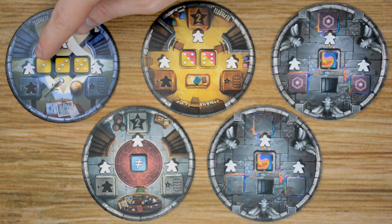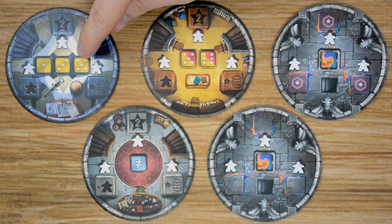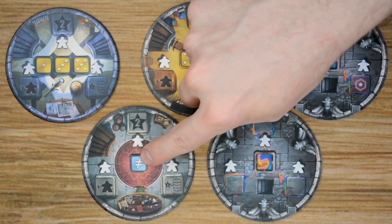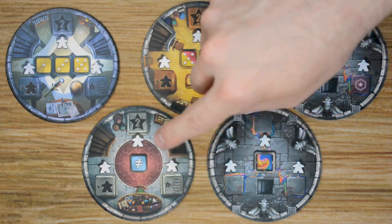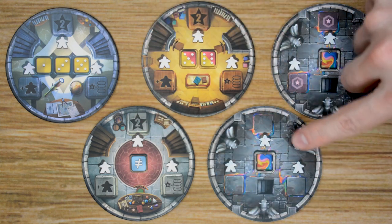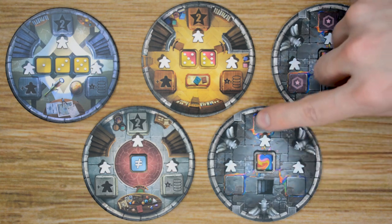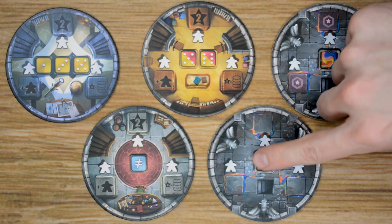Each tile also has a spot for a meeple and specific requirements for the color and number of dice that can be placed there. For example, this tower can only have yellow dice of one, three, and five values. This tower can use fives and sixes from yellow or red dice. And this one can have any blue dice number, as long as it's not the same number already used within the tower.